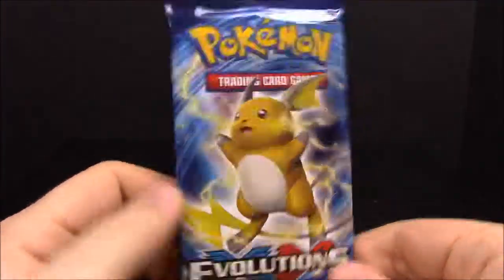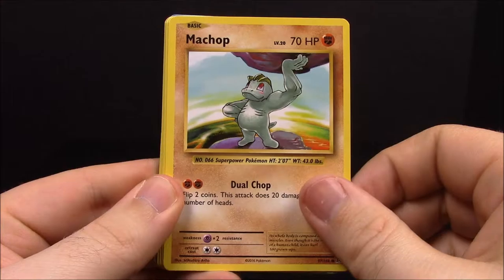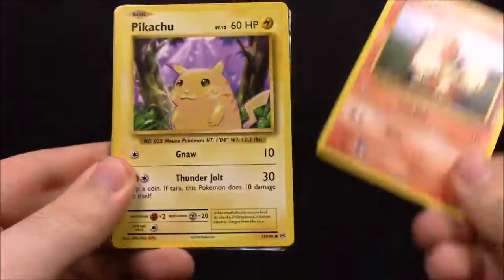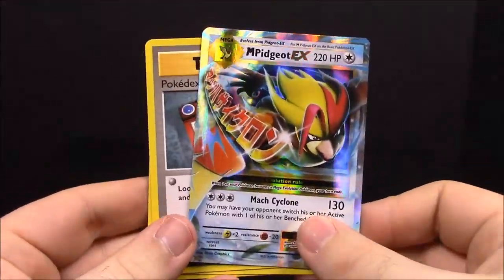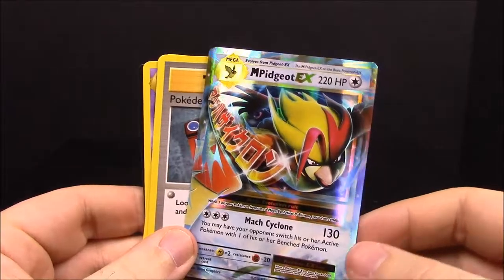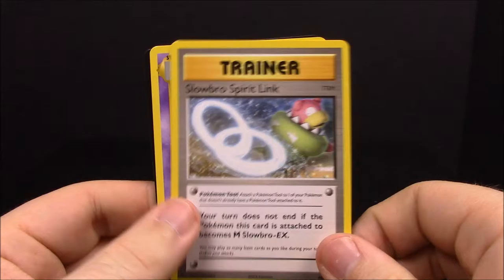One pack left — and there are at least two cards I still want. Last pack of the box! Hopefully in other XY Evolutions sets we'll get those cards; I'm surprised they're this hard to find. First up we have Ponyta, Nidoran, Machop, Growlithe, Pikachu, reverse Nidoran, and another upside-down Mega Pidgeot — which I think I already got too. Then Pokédex Trainer, Slowbro Spirit Link Trainer, and Nidorino.